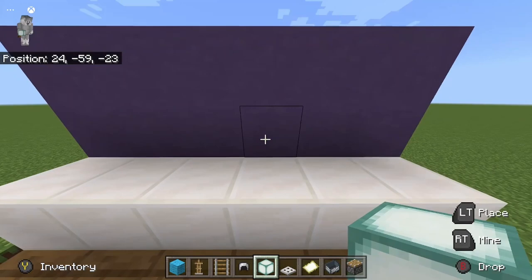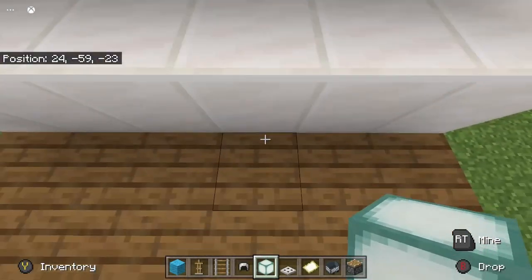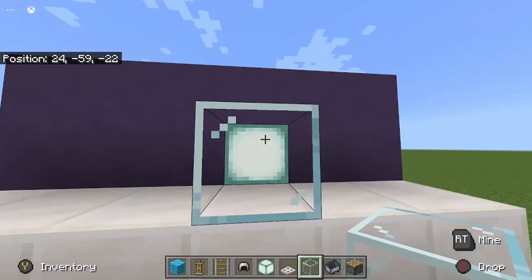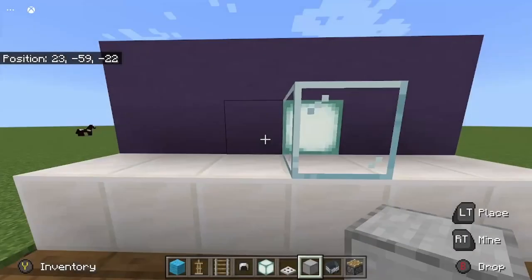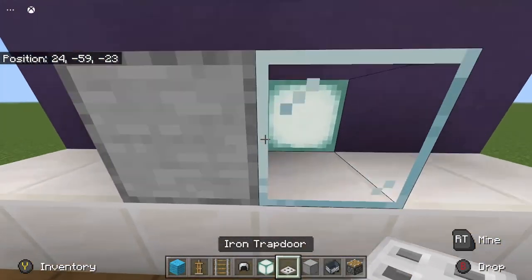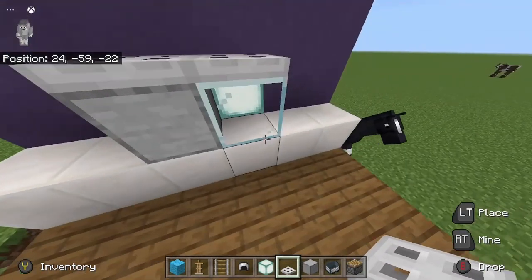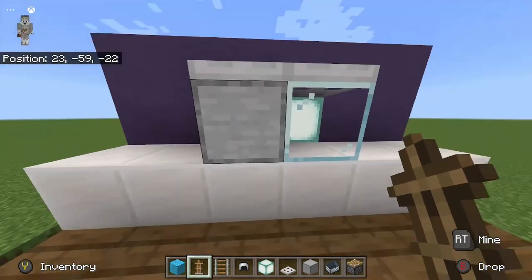Now I'm going to quickly get into how I build my microwave. Coming from here - this is where your furnace is. I just place a light source, it doesn't have to be a sea lantern, it can be any light source of your choice. Go ahead and place glass - so this will be the glass part of the microwave. It can also be facing this way or on this side, doesn't matter, this is just how I built it. Then grab a kind of stone or metallic-looking block of your choice. From there you can place it on two trap doors or two half slabs of whichever.